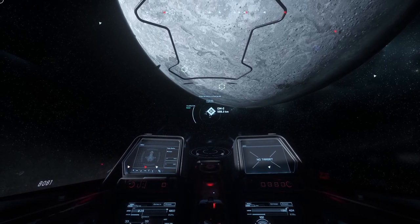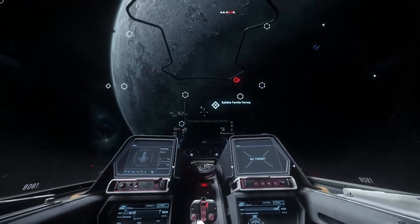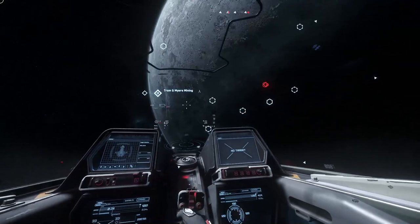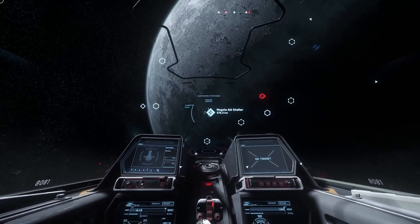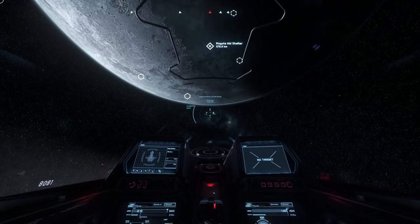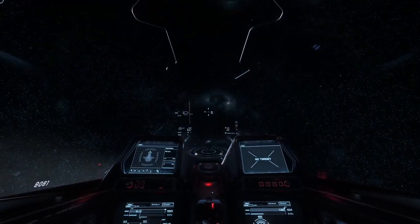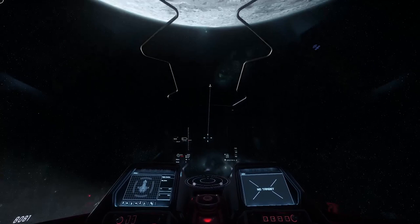Typically you can lock on something on the other side of the planet and engage, and it will whip you around to that. That doesn't always work — sometimes it wants to put you through the planet, and that's why it's important to have your finger on I as in India, because that will immediately cut your engines down and keep you from crashing. That jump is actually going to be just fine — we were going to make that jump no problem, but it's a good thing to be aware of.